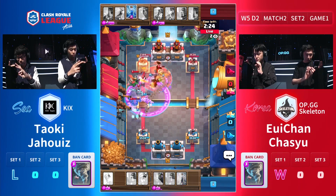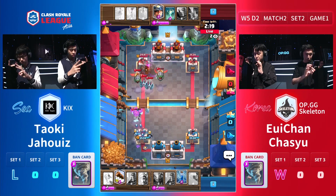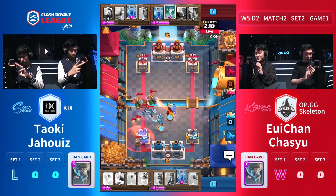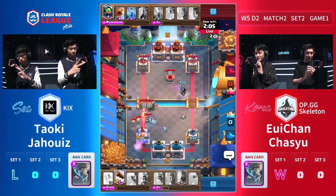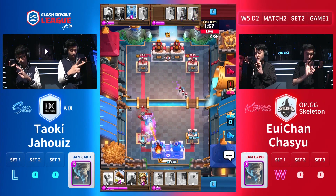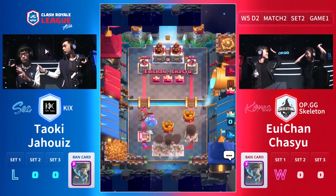Prince, Ice Wizard here. Oichan and Chasu chose the air route with the Lava Hound, Inferno Dragon, and Mega Minion Rage. Getting out of the range of the Inferno Dragon — the first one gets caught with the second one. Poison is available with the Miner. But look at this push coming through — two Mega Minions, two Inferno Dragons — that's a lot of damage. The Zap was way too early from Kix. Both Inferno Dragons connect up to the tower with a flying machine. Look at the damage going down below 2000. That was possibly the second quickest game we've seen.